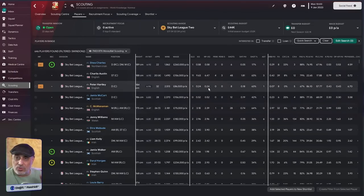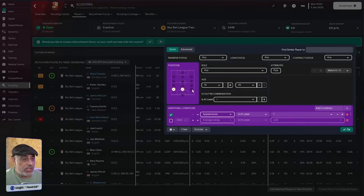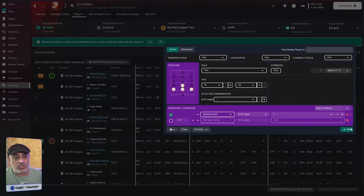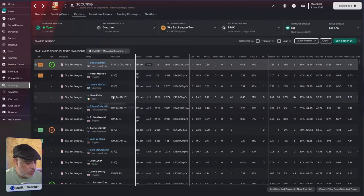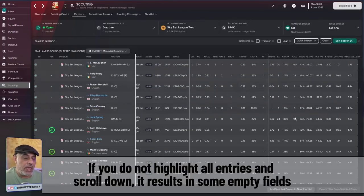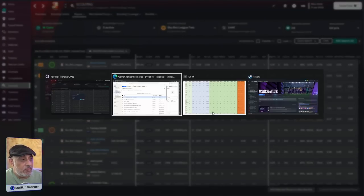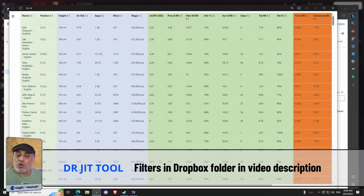Some of you are familiar with my tool, Dr. Jit. I've set up a filter, extract all the data into the tool, and analyze my players. I've included all the Swindon players. I'm going to look at your defenders, DMs, and MCs. To see how they stack up against the rest of the league, select one of the players, hit Control A to highlight the whole window, scroll down to the bottom, scroll back up again, then hit Control P. Export the file, save it as a web page, and import it into the tool.